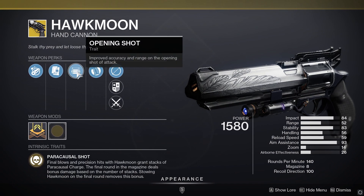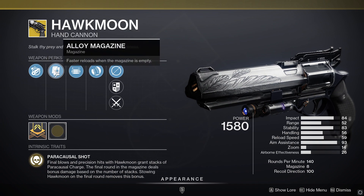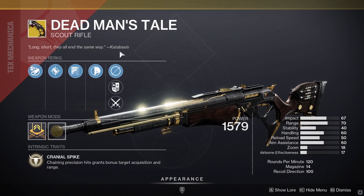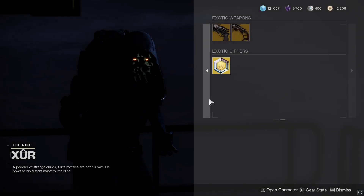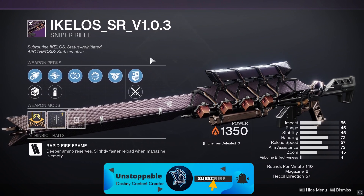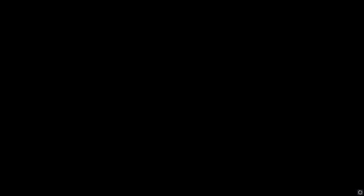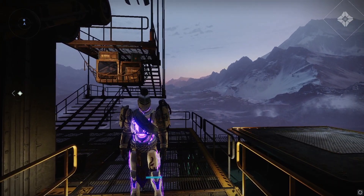For the exotic weapons, we've got the Hawkmoon with Opening Shot, which is probably one of the best perks you can get, along with Alloy Magazine and Chambered Compensator. There are a few better rolls out there, but if you haven't got a good one this is definitely up there — pick that up. Then the DMT: last week we had a god roll, but this week it's horrendous with Subsistence — avoid this, do not waste your time buying it. As always, that wraps up this week. The new Achelous weapons are a great addition and a good way for PvP players to get them. Remember to leave a like and subscribe — I'll catch you in the next one.